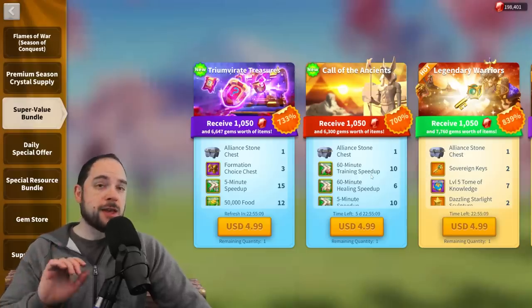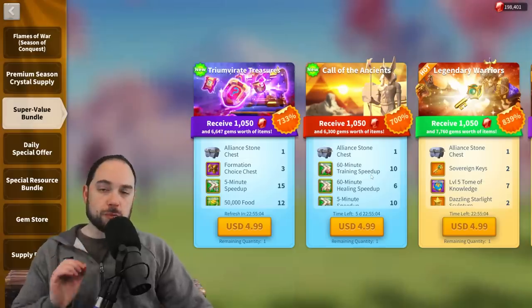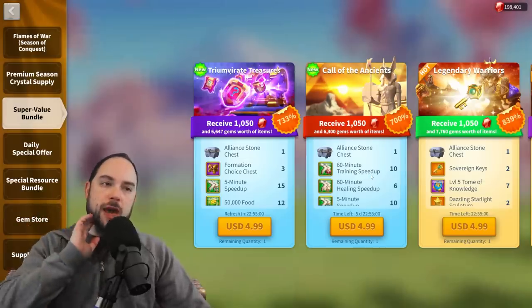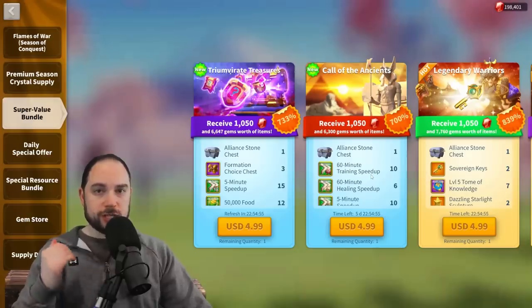At the time of this recording, there should be a recharge event in the next week or two. With that said, the Triumvirate Treasures Bundle is only a $35 bundle. You get three, then five, then eight of the epic formation choice chests.